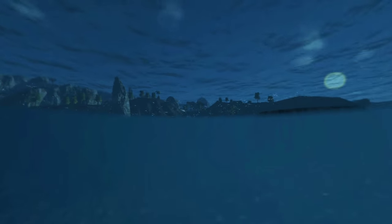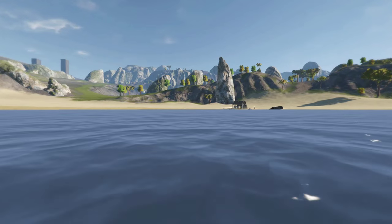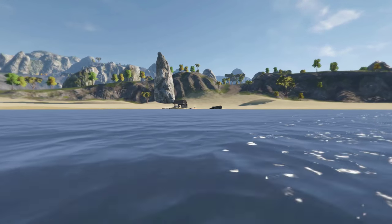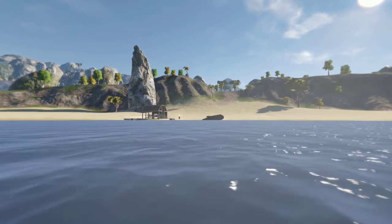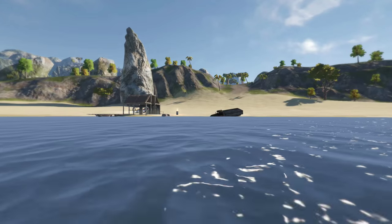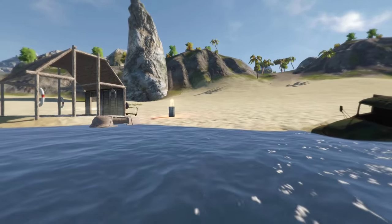We've also worked on player movement underwater — it's a lot more realistic whether you're going backwards, sideways, down, or up. When you're at the surface, you can actually look underwater below you and above the surface — a really nice effect. Once this build goes out, the water will be updated even further with waves and whitecaps, and it's just going to look really really good.